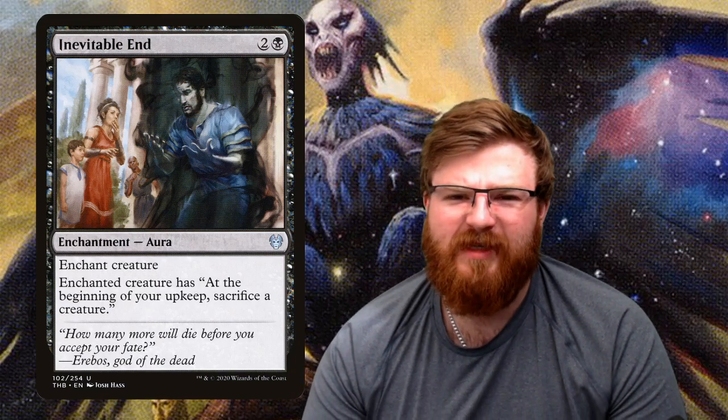Inevitable End — a funny little card. For two and a black, you enchant a creature and it gains 'at the beginning of your upkeep, sacrifice a creature.' So your opponent either has to sacrifice the creature it's on — maybe their commander or a big threat — or sacrifice things around it, or get rid of this enchantment. It's a bit annoying, and there's a little bit of an annoyance theme going through this deck, as harpies are known to be pretty annoying themselves.